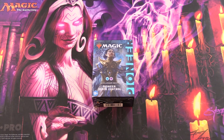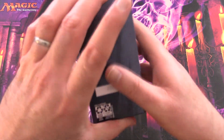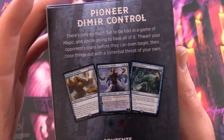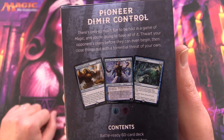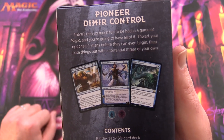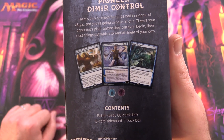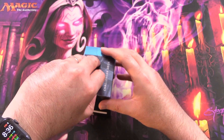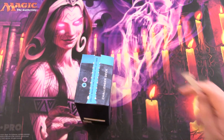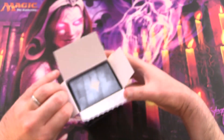Today on MTG Unpacked, we're continuing our look at the 2022 Pioneer Challenger deck. This one is Dimir Control, so that is blue and black. There's only so much fun to be had in a game of Magic, and you're going to have all of it — foiling your opponent's plans before they can even begin. Spells resolve only because you let them. Yes, this is a typical control deck.